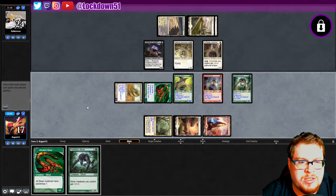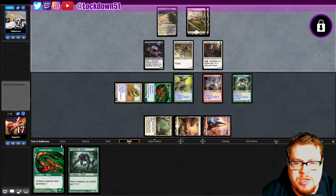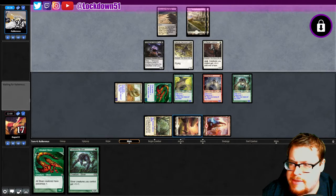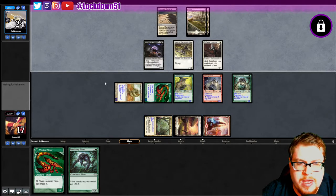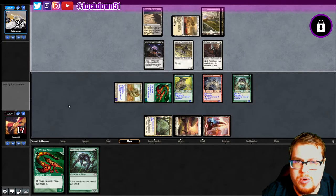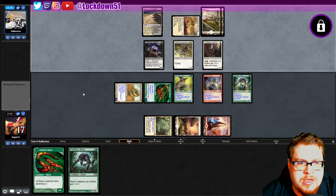Pass the turn, empty our hand out. Trying to think if there was a way to have tapped normal mana so we could do a full swing, but we'll see. Very strong — we're going to have double poisonous no matter what and swinging in with some 3/4s.